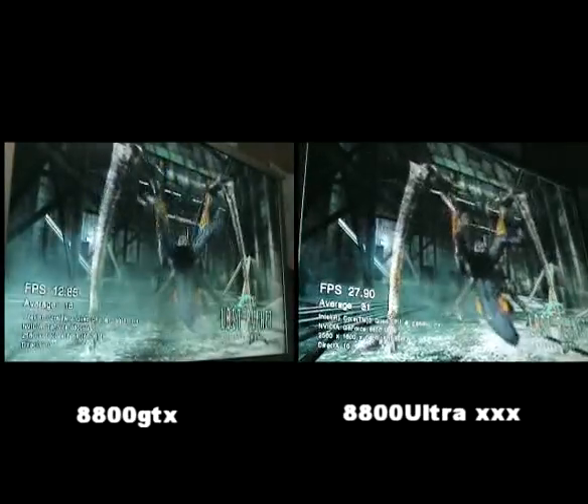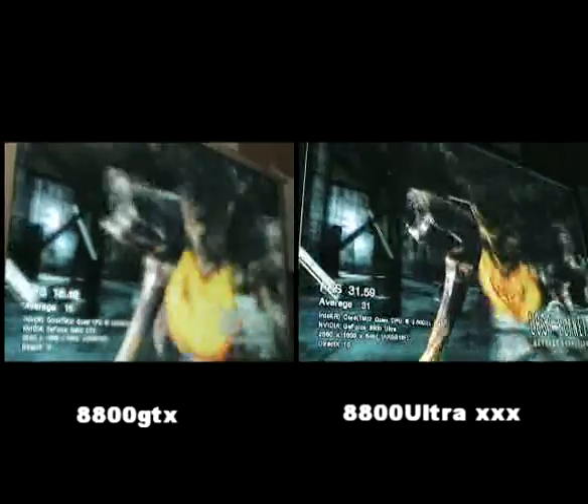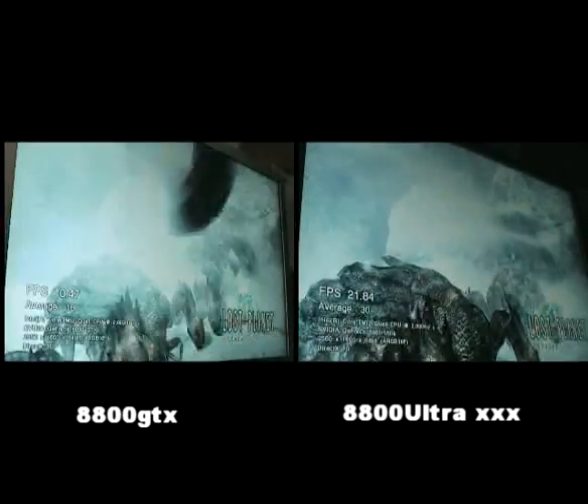Funny thing is, with my XFX Ultras — they're meant to ship at 675 at 2300, but mine came at 685 at 2300. When I set defaults in the Nvidia settings it just says 685 at 2300, so I'm pretty happy. I find these cards really overclock well — I can easily get 720 at 2500, which is pretty good.